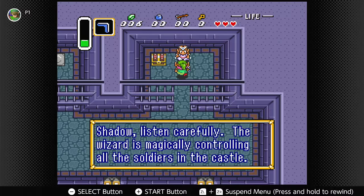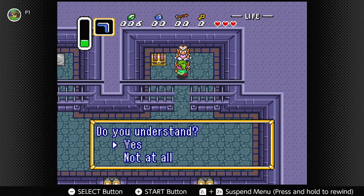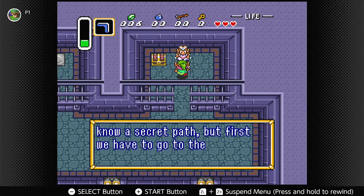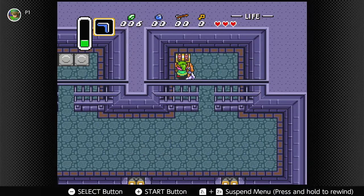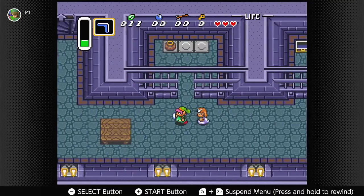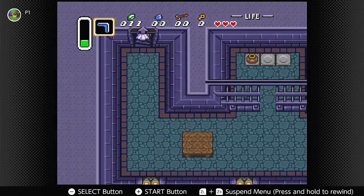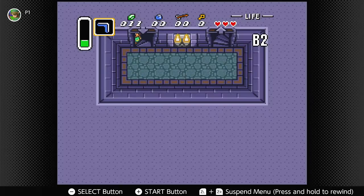And here's Zelda. Already! Wow. Man, you have to wait a long time in the first game to actually meet up with Zelda, but here she's right up front. Let's open this — and a little bit of money. I guess you could have gotten the lamp there, but I don't see why you wouldn't have gotten it by now. It is what it is.